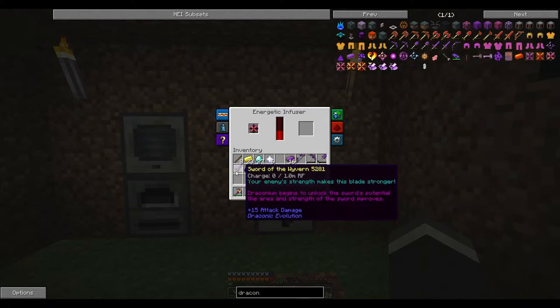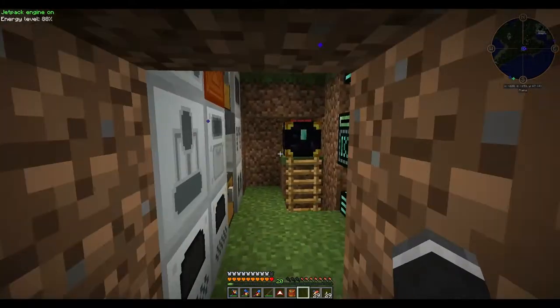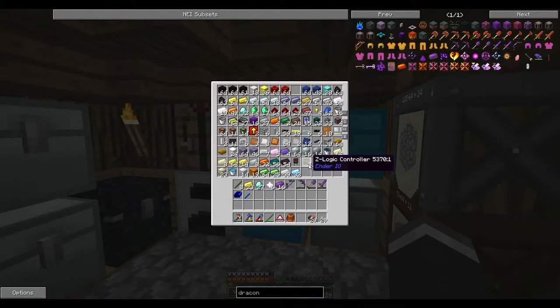Rapid fire! And then I want to get the enchants as well, so I'll probably get the books and stuff for the enchants. We can put efficiency five on these things and everything, so I'll probably go over to that Ender IO enchanting thing we have there and go ahead and do that.